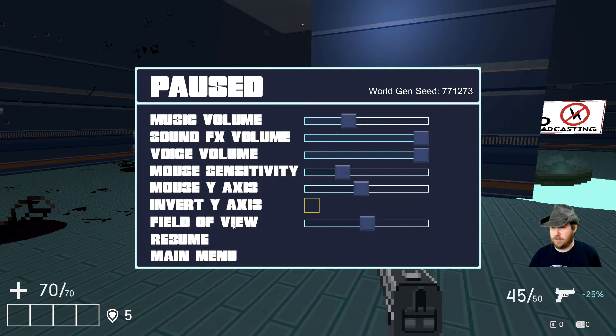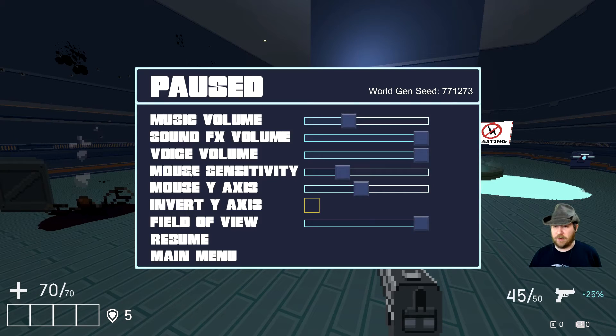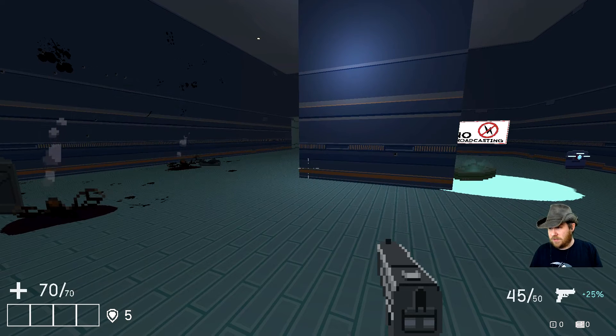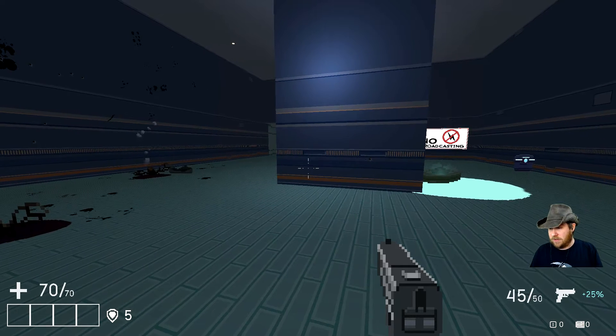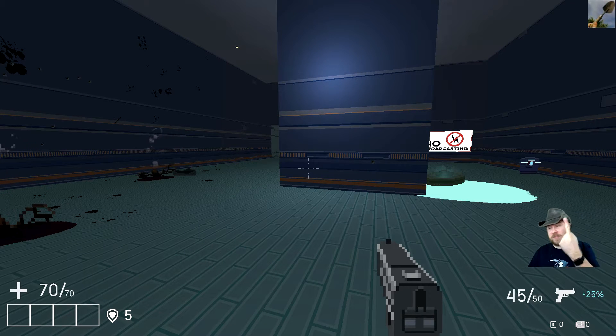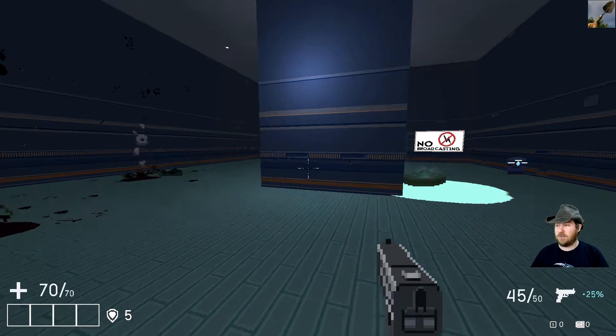Let's figure this out. Field of view — gotta get the widest field of view. There's no buttons. I can't look at or change the buttons. Can I reload? Right-click doesn't do anything. Mouse-wheel doesn't do anything. Mouse-click doesn't do anything. Tab. Shift. Alright, it is getting one point for user interface — either give me the ability to change the buttons or tell me what the hell the buttons are. One of the two.